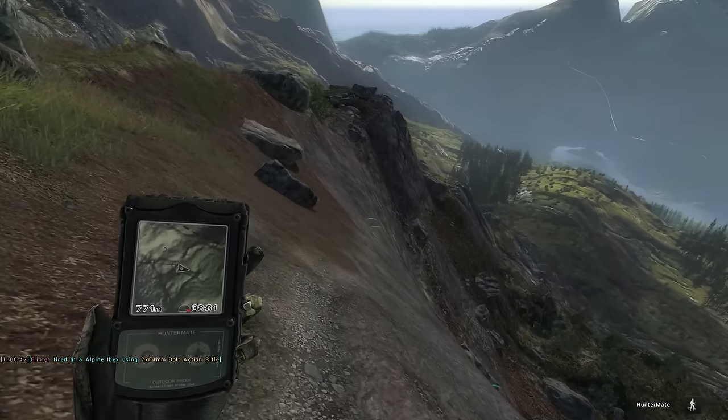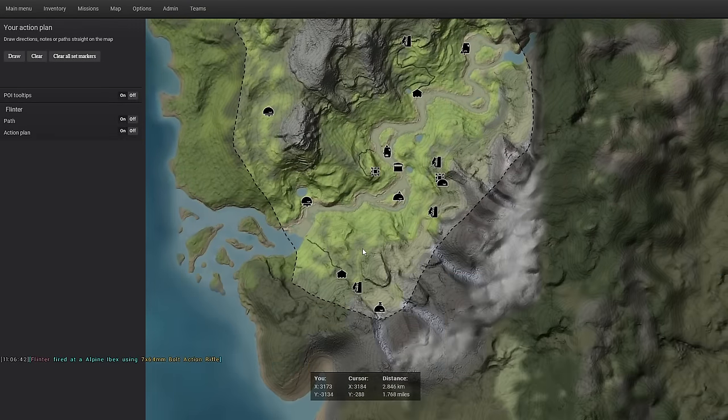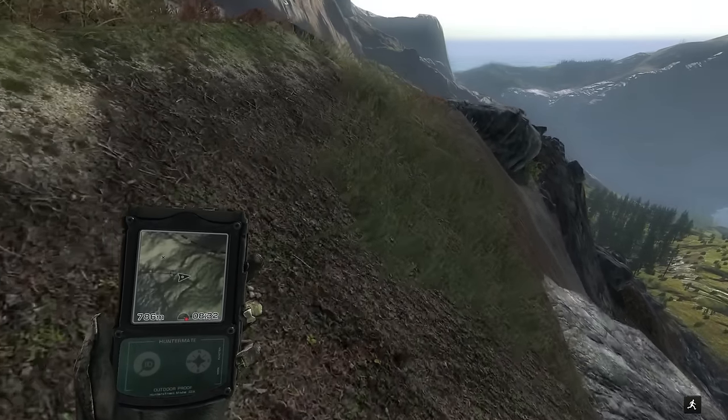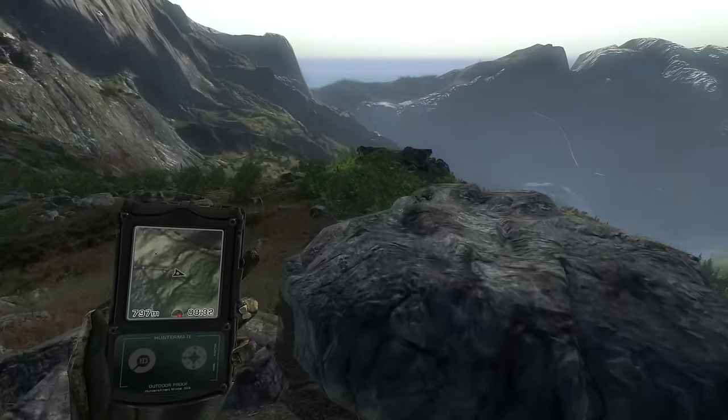I chose Valdabwa first because we can pretty well work through the mountains up here and the mountains in the south pretty quickly, and then we'll move on to Timbergold Trails after that. We've got Rock Ptarmigan here on Valdabwa and Whitetail Ptarmigan over on Timbergold, and of course the sheep and goat species that we already mentioned.